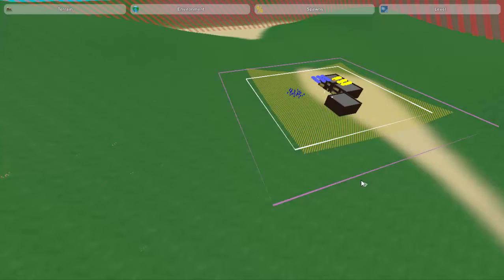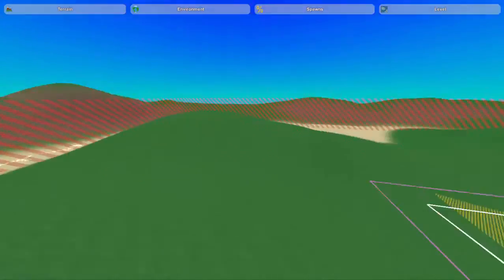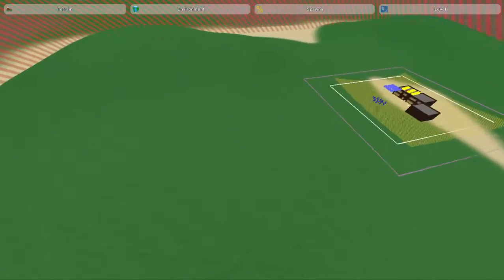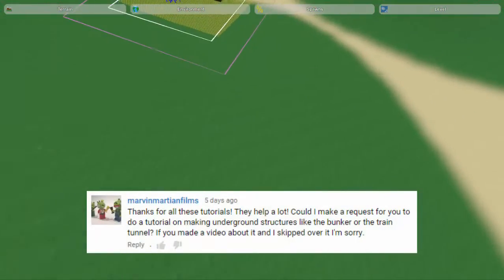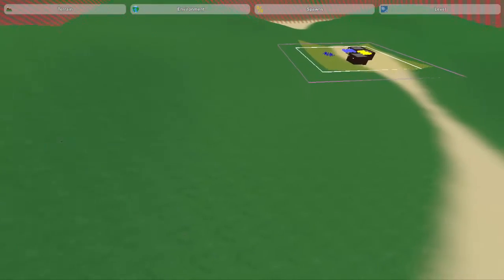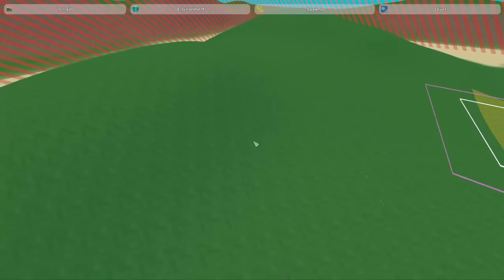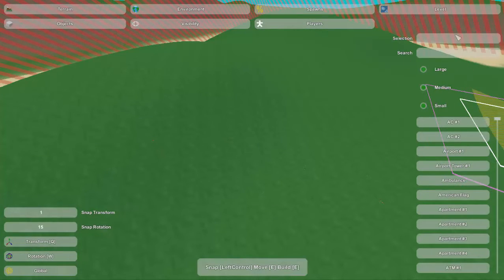Hey guys, this is Nathan and welcome to TheGamingFour. Today I've got a special video for you guys. It is about the Unturned map editor, but what makes it special is because it was requested by one of you guys — specifically, Martin Martian Films. Thank you Martin for your input. He requested a video about how to place underground objects, specifically the underground bunker and some of the underground tunnels.